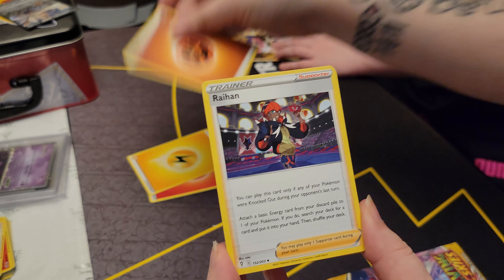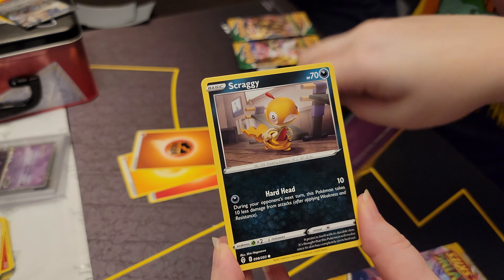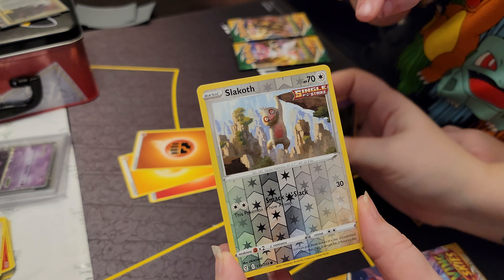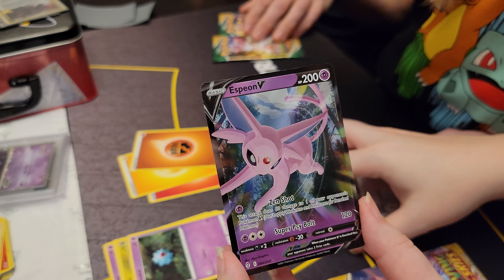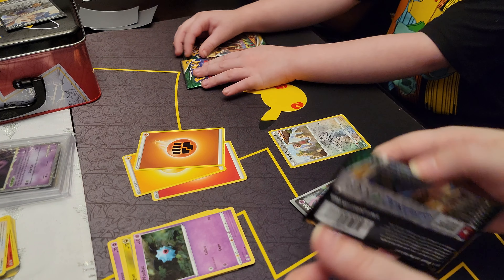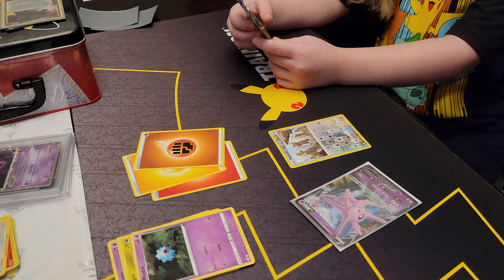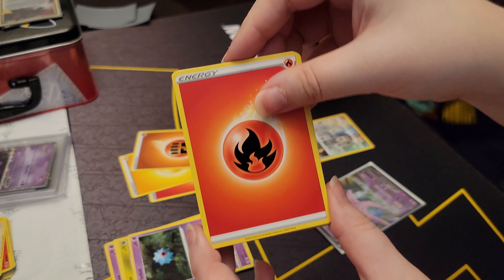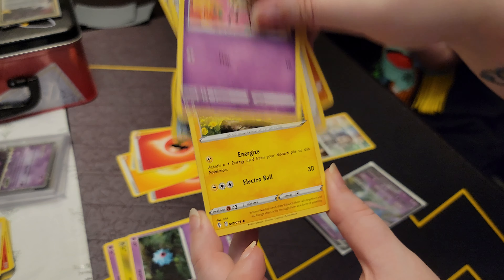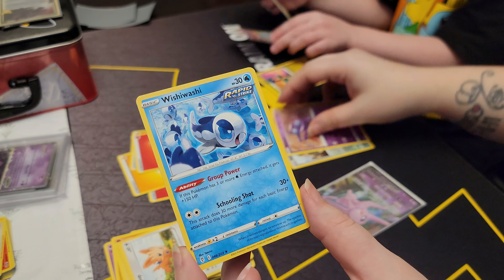We just have the four Evolving Skies packs — these are really glued. You stole my Umbreon? Yeah, okay. We got some energy, Rayhan, Rabombi, Flaffy, Birdmix, Strousy, Scraggy, Begon, bats, a reverse Slack Off, and an Espeon V — oh, nice! The other one had more, so one won't go in the bottom and the other one won't go in the base.